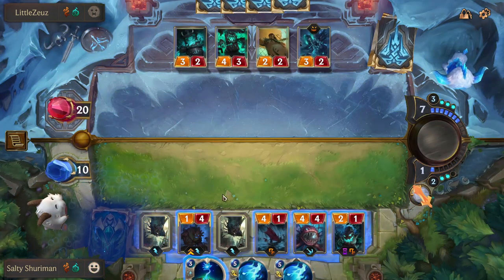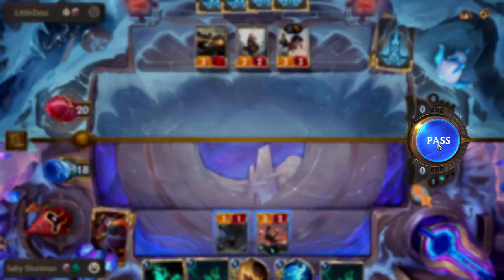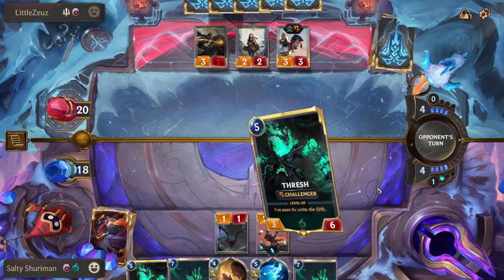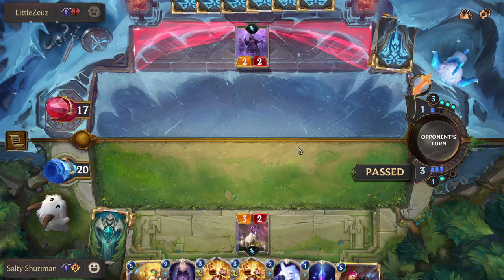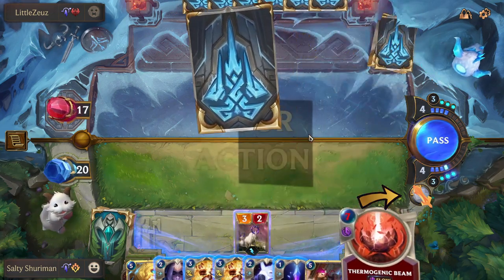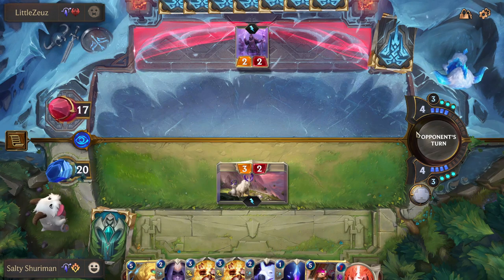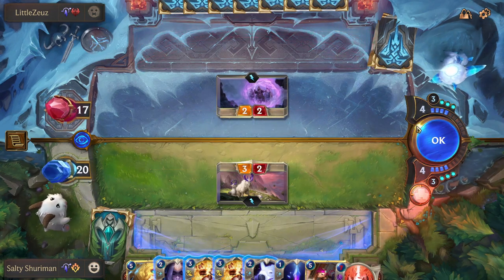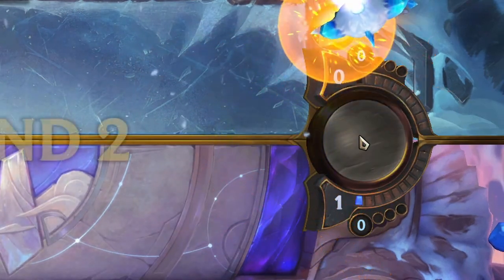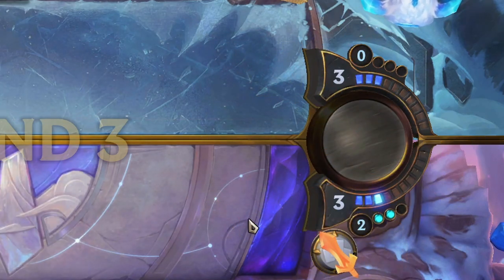Another action is pass — a do-nothing — and when both players consecutively pass it moves to the next round, when your mana increases by one and refills. The final action is declaring an attack, which requires you to have the attack token; the token is used up once you declare. There are certain cards which give you attack tokens, but in general the attack token alternates between players each round — so if you have it on round one, your opponent has it on round two, and so on.